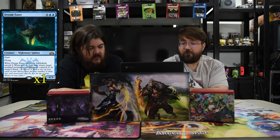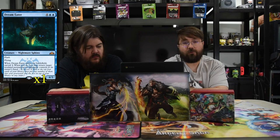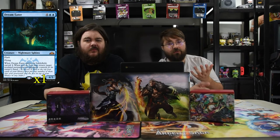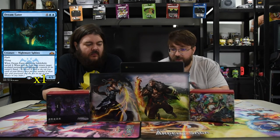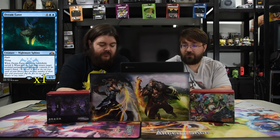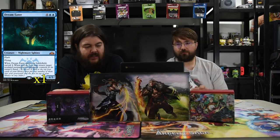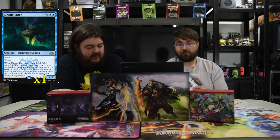Also to help control is Dream Eater — 4 and 2 blue, flash 4-3, flying as well. When it enters the battlefield, Surveil 4. So you look at the top four cards and put any number of them in the graveyard. It just really helps out your next few turns, and then you get to bounce something as well — you may return target nonland permanent an opponent controls to its owner's hand. He's really strong just because he's a good body for six mana, and you get free value out of it.